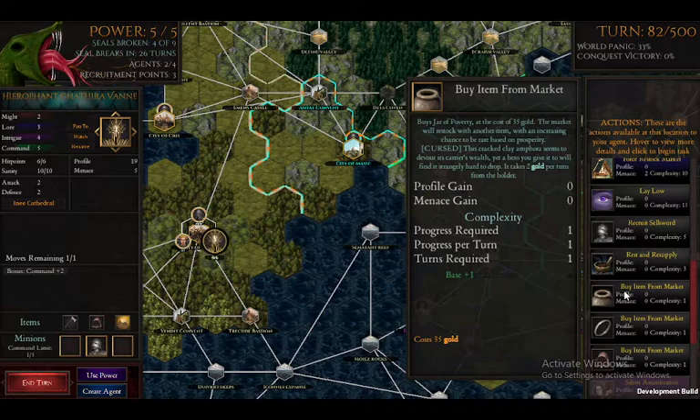The Jar of Poverty — the market will restart. This is a cursed item; I've never seen a cursed item in this game so far. It seems to devour its carrier's wealth, yet a hero you give it to will find it strangely hard to discard. It takes two gold per turn from the hero. I could disable the chosen one using that. This one is called a forgettable ring — it actually sounds like the ring from Lord of the Rings.